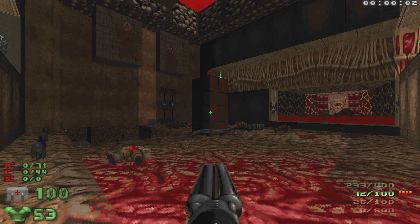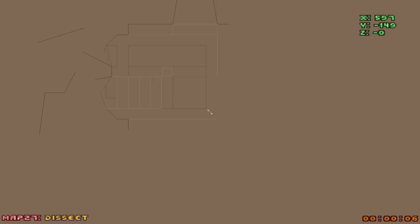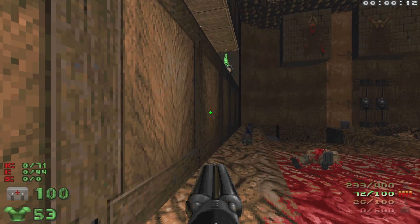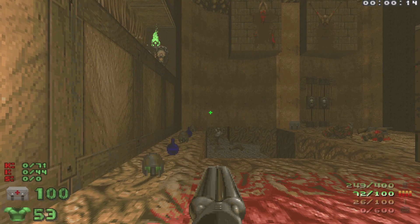What's up everybody, welcome back to my 100% playthrough of Doom 2's Zone 300 on Ultra Violence. This is Map 27, Dissect. We have 71 kills, 44 items, no secrets. Let's start off by waking up this revenant over here.